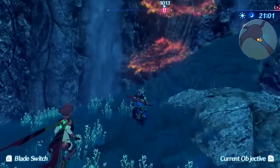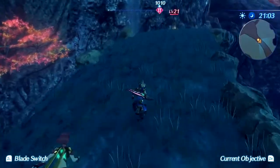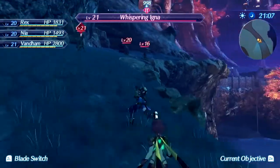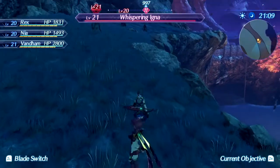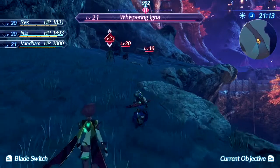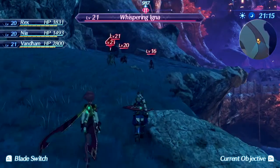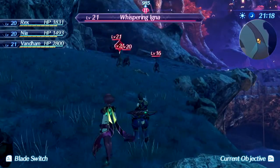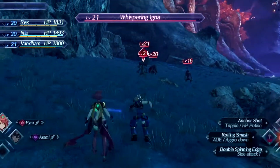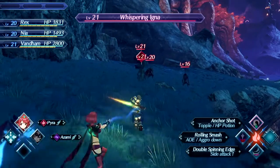This group of Igna you can ignore, which is a good idea, because Igna are legitimately some of the more powerful enemies in this game. However, there's a group up here that you're probably going to try to ignore, and then they're going to end up chasing you. You're going to think, 'I'll just keep going until I reach the next landmark,' and then you won't reach the next landmark, because you can't be in combat in order to reach it. So in this case, we're going to actually bother fighting them.